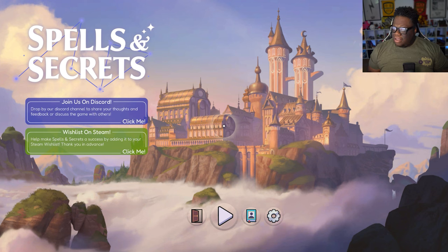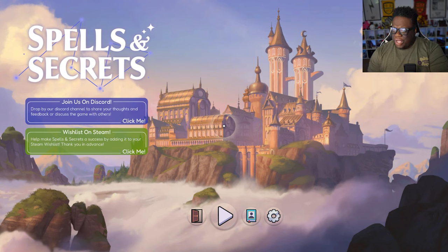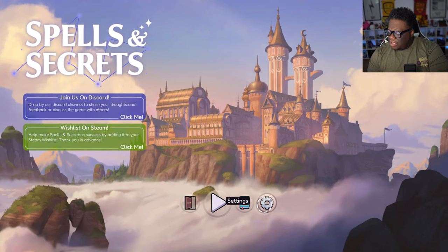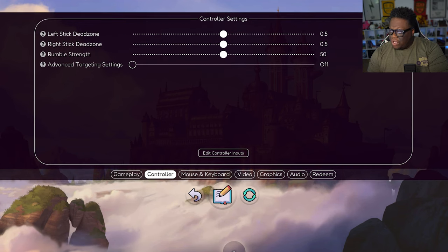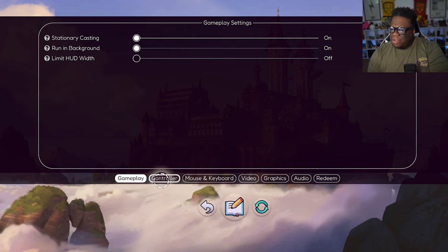We are on the main page. Oh my gosh, the castle looks gorgeous. I love the art style too — it's very cute and quaint. We've got some options on the bottom: play, character library, and settings. The settings are pretty basic — gameplay settings, stationary casting, limit HUD. I think I'll go with default.